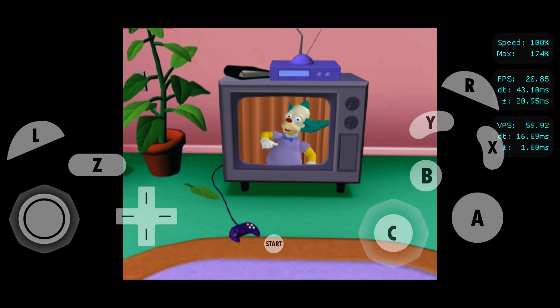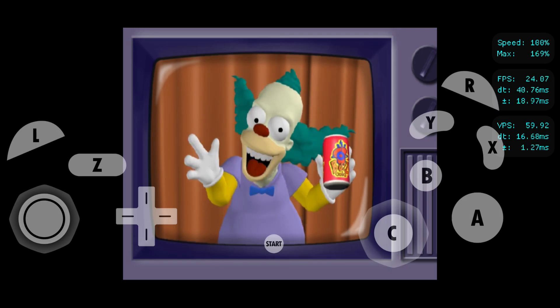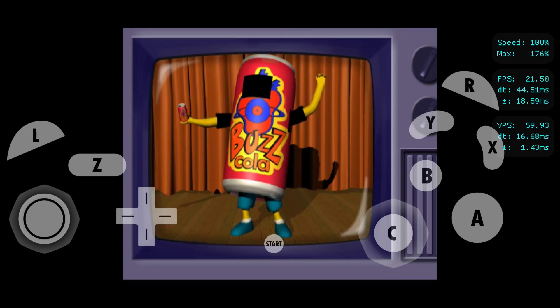Hey, hey! I'm endorsing a new cola, kids! And this one isn't poisonous to anybody — that we know of. New and improved Buzz Cola is made from only the finest sugars and waters. Plus, it has a special ingredient — too hot for the FDA. It'll give you the get-up-and-go you need to do all the pathetic stuff you have to do.